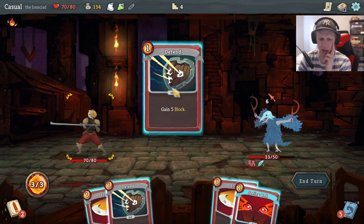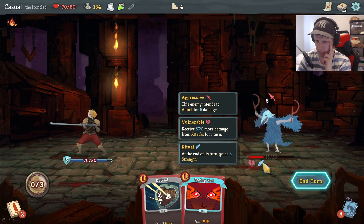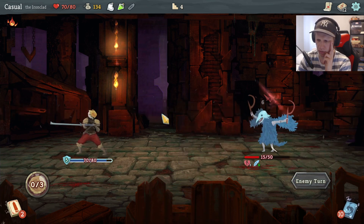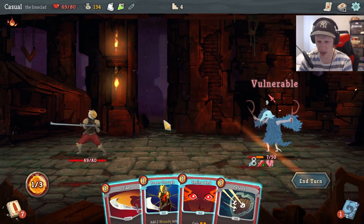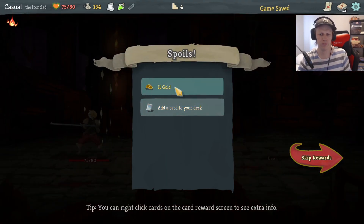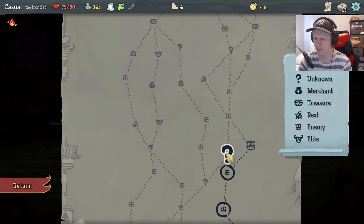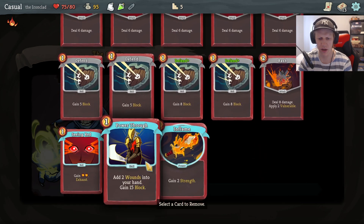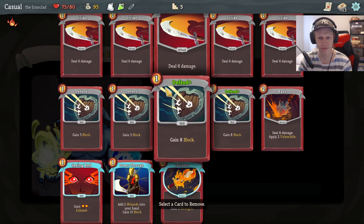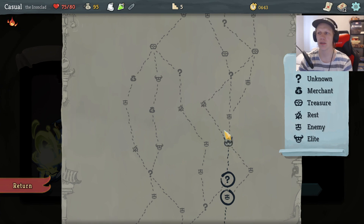He's attacking for six, I'll take one damage — I won't use that. Does he gain three strength every single turn? Yeah, he does. Nine damage, but I can kill him. I'll take Inflame — cool. I'm gonna take this; maybe we can remove a card or something. I've gotten some more block cards, I'll remove a strike. I think it's best to remove your strikes unless you get one of those events where you improve them.